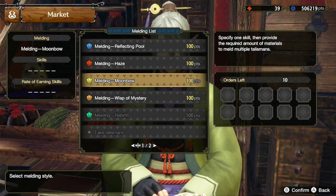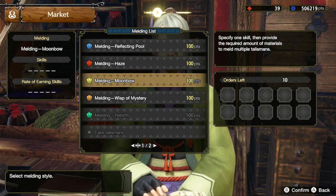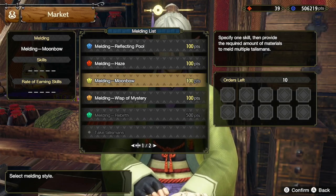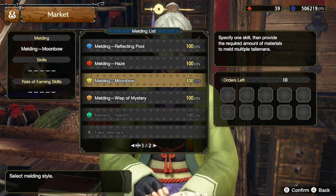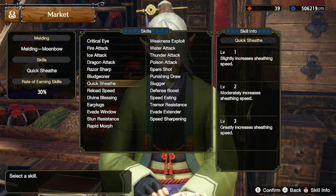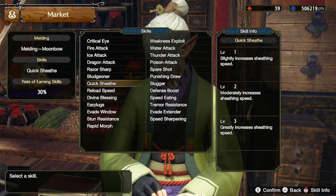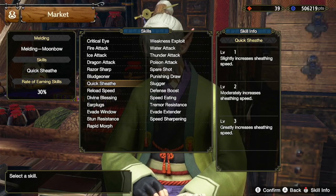For those of you who don't have the Quicksheath Level 2 Talisman with 2 Level 2 slots yet, the best way to obtain it is through Moonbow Melding. The chance of getting that Talisman is about 1 in 300. You can only meld 3 Talismans per cycle, so you'll have to do about 100 quests on average. I also have a video on how you can potentially get up to 1,000 Talismans per hour — I'll have it linked in the description below.